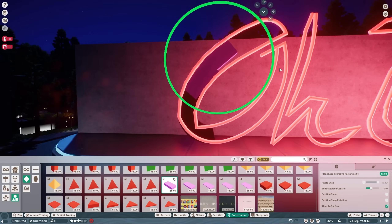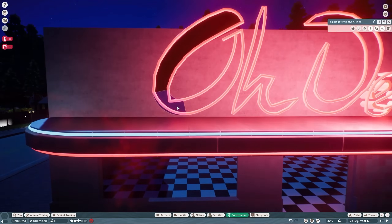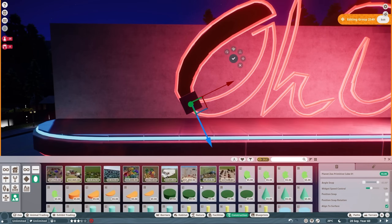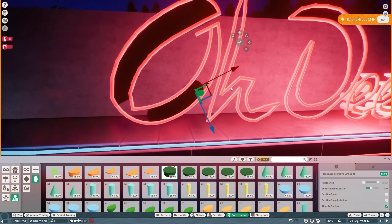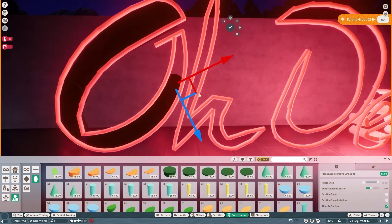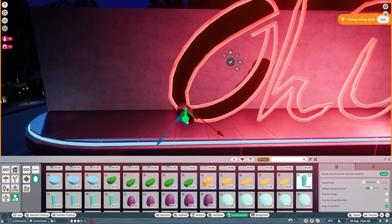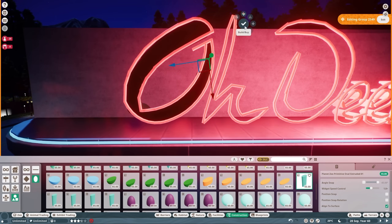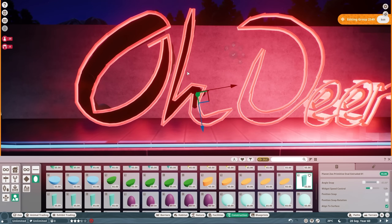I considered having black shapes behind the text, but the thought of having to go through that made me sad — it was going to be ridiculous, and from the side it was going to look terrible. The problem was that the concrete behind the neon lettering is just too bright, so the neon doesn't really shine against it — it's just washing it out with light.